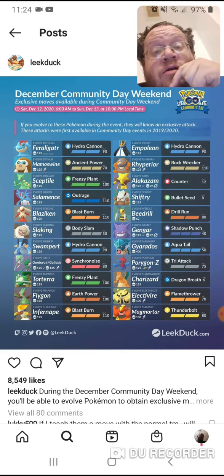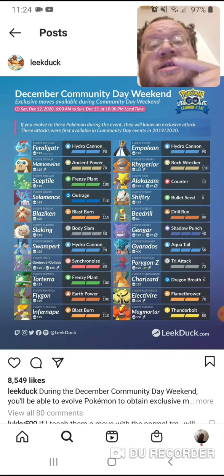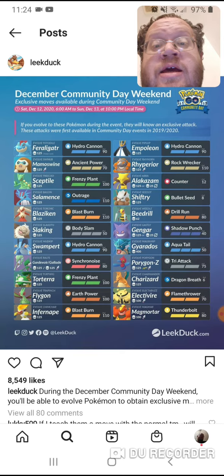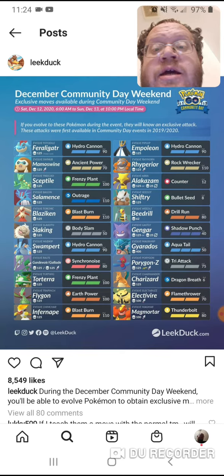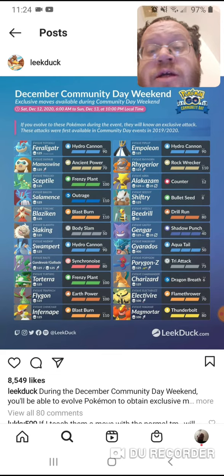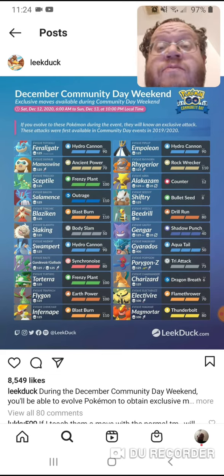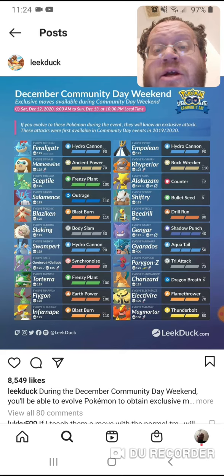So these are the moves that this year's Pokemon will get, and that's the moves that 2019 got. If you have all these Pokemon during the event, they will know an exclusive attack. These attacks were first available in Community Day events in 2019 and 2020. So if you have any good Pokemon that's one of those, you want to evolve it during this because they're going to make them that much better.